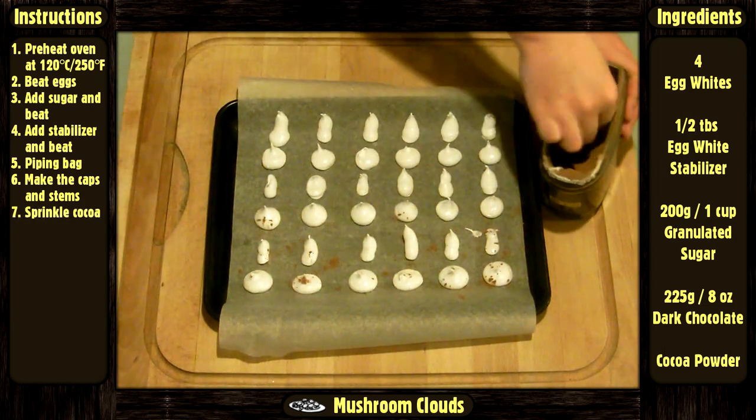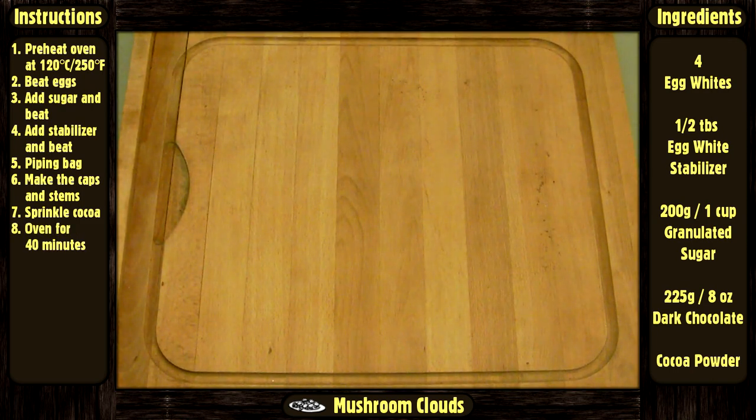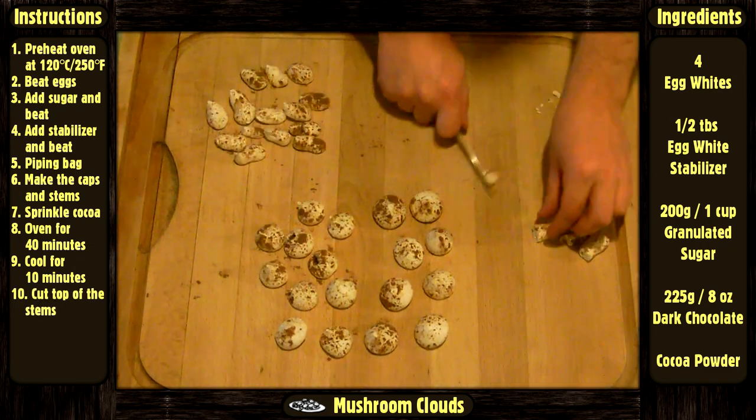Sprinkle cocoa on everything. Put in the oven for 40 minutes. Wait 10 minutes before removing everything from the tray. Cut the top of the stems to make it flat.